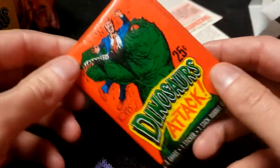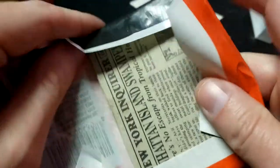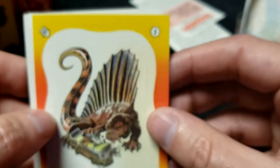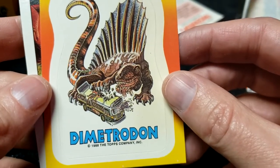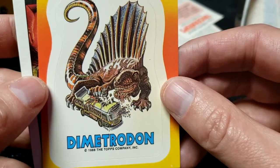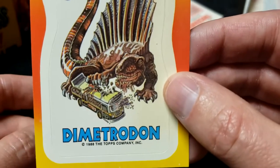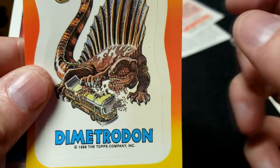Five cards, one sticker — let's open this one up. By the way, the reason I'm doing this is because I'm bored and I have nothing else to do right now. Number 3 sticker — this is the Dimetrodon eating a bus. That is a tiny little person getting picked up in the huge crushing grip of that dinosaur. Insane. We'll put that with the other stickers.